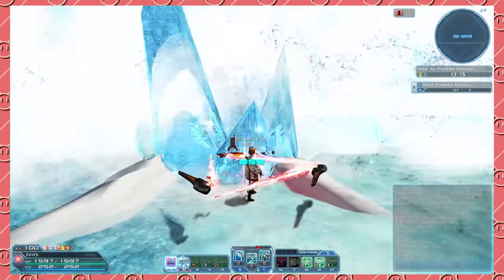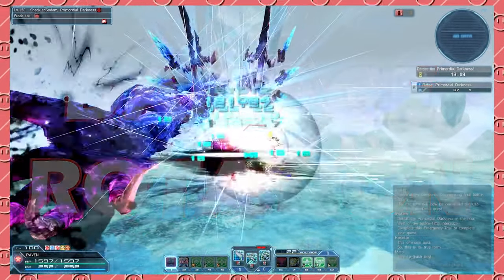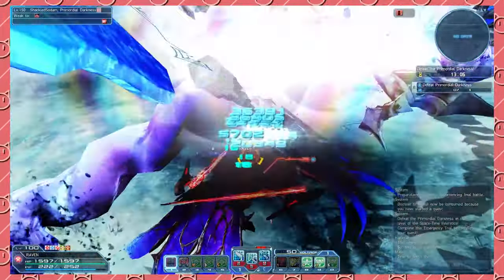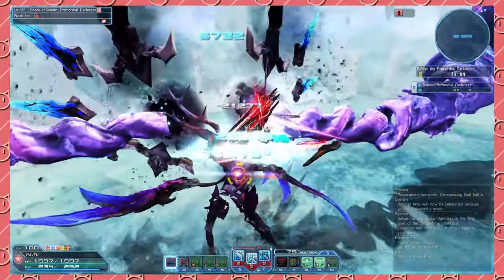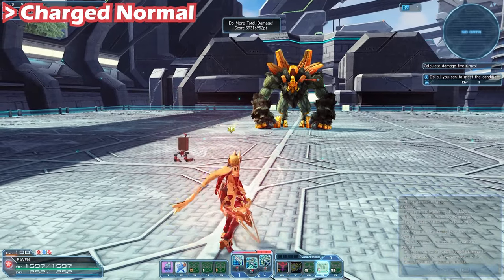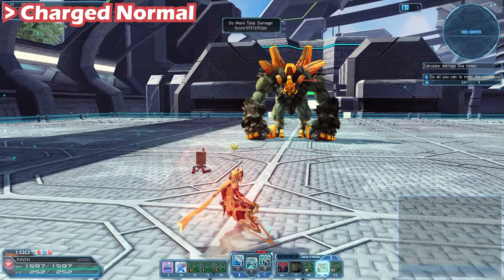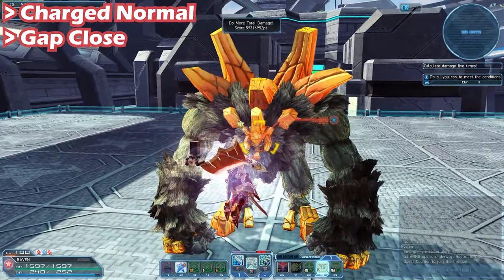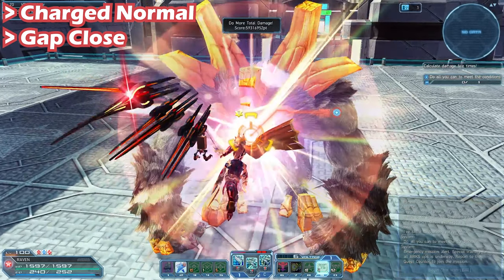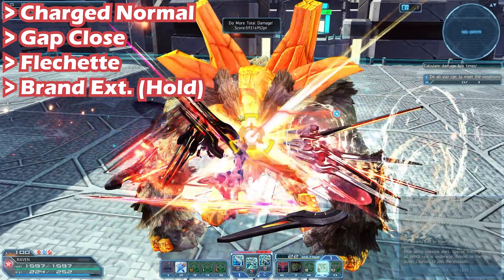Now let's get into the hardest part of playing Luster: the damage rotation. The combo we're going to learn today will be focused on FOMEL because it's probably the easiest one to learn. Before you start the fight, you want to start off by charging a charged normal. This will give you three Jelen Spears. Next, gap close by either tapping Dodge Forward twice while locked on or using Move Art's Flesh Shed. As soon as you reach the target, hit Flesh Shed and then immediately follow up with Brand Extension. If you do this correctly, you will spawn what I call the Dorito.